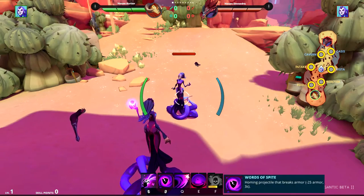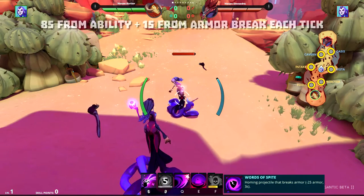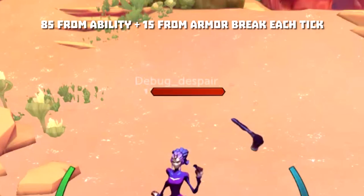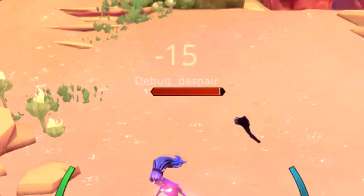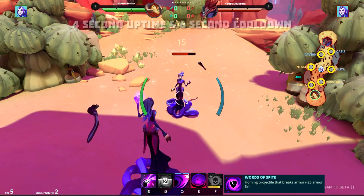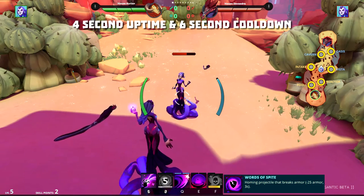Let's see what Word of Spite is all about. The ability breaks armor for 3 seconds and deals 85 damage — armor breaks deal 15 damage a second. Damage ticks in Gigantic usually happen right when the debuff is applied, so that's why we see 100 damage at first and 15 twice after. Adding INI gives us an extra second of armor break and another 15 damage. With this, every 6 seconds you can have 4 seconds of armor break, which is pretty crazy.